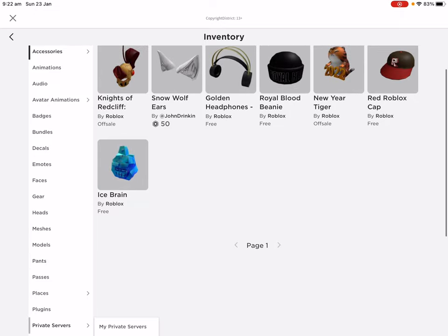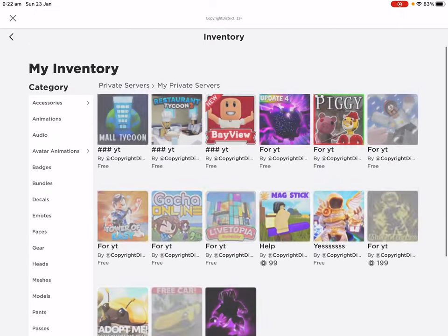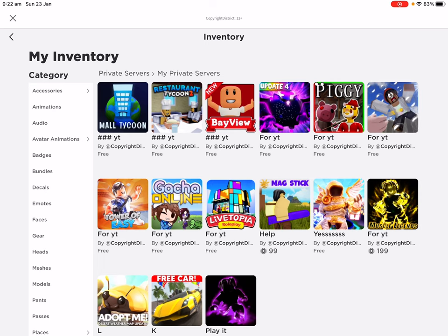So we've got Mall Tycoon, Restaurant Tycoon 2, Baby View, Clicker Simulator, Piggy, and Sling Simulator. Those are the ones I made for you guys today.